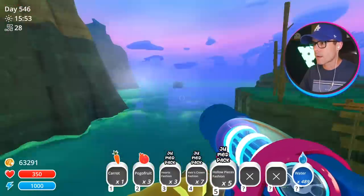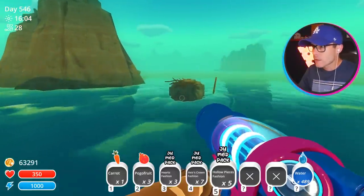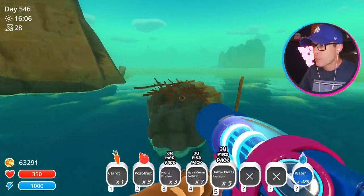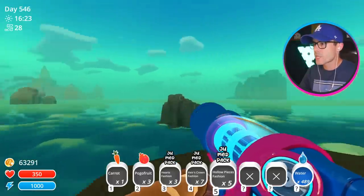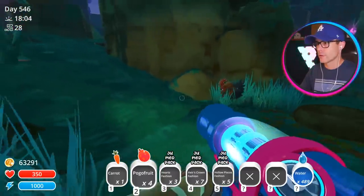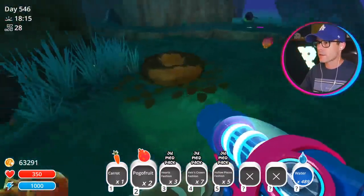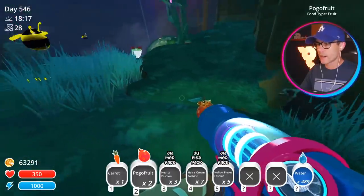Got to be around here somewhere. I'm just going to fly over here. Maybe they put the teleporter over here. There is a teleporter over there but that one takes you to Mustache Island. I've got one of the new Pogo Fruit — yeah, it's brighter and the old one is super dull looking. I like the old ones better.